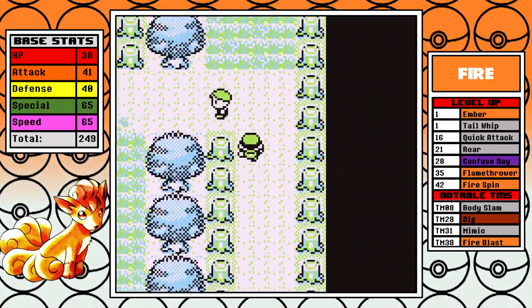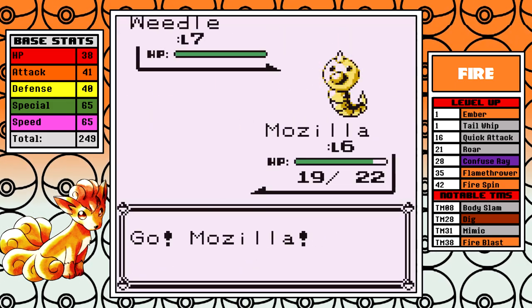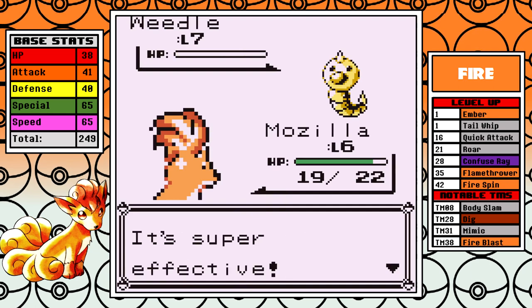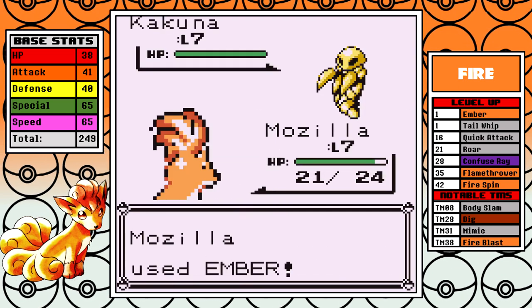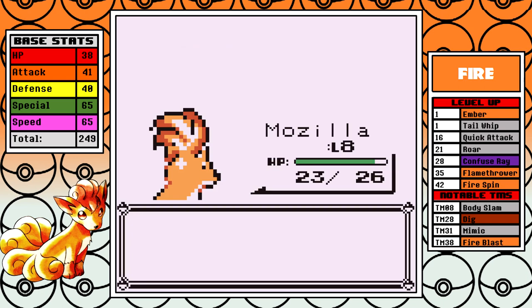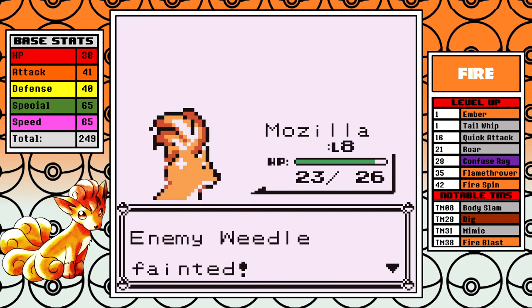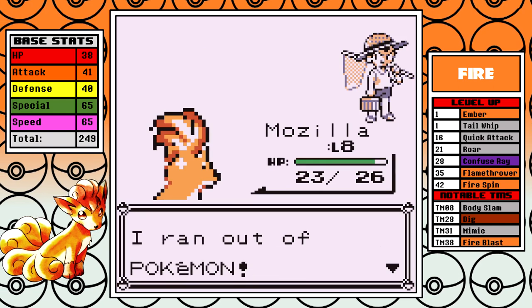Vulpix has a base 65 Special, which you can work with. Speed's also not terrible but you just need the levels. If you can't outspeed Brock you could technically get past him with some resets, but I found that's very difficult in testing, so you just want to make it easy on yourself. We're in the medium-fast leveling group so it's not too bad.